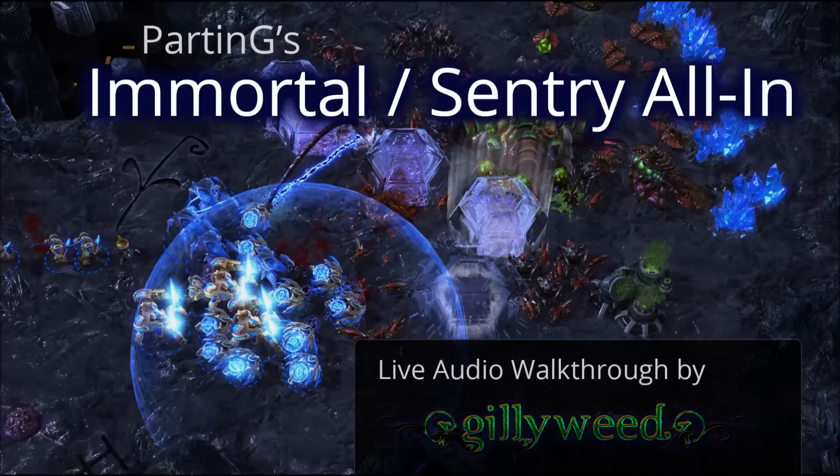Build a gateway at the natural wall. You should be at 18 supply. Use the probe that built the gateway to scout. As soon as your forge finishes, build a cannon at your natural wall. Also, chrono boost the nexus. Warp in both assimilators at the main. You should be around 20 supply. Chrono boost the nexus again now. Your second nexus is almost complete. When it's done, start making probes and chrono boost it with your main.